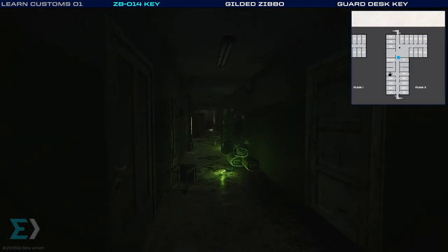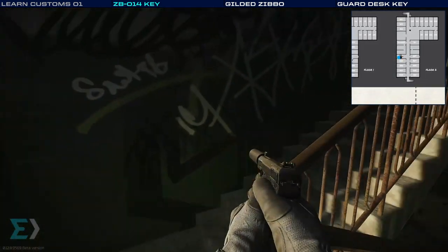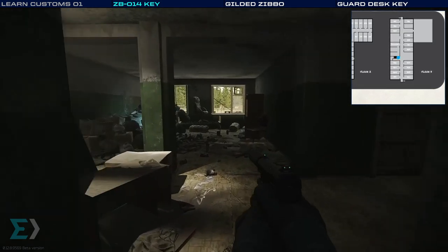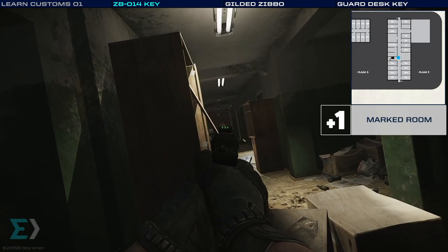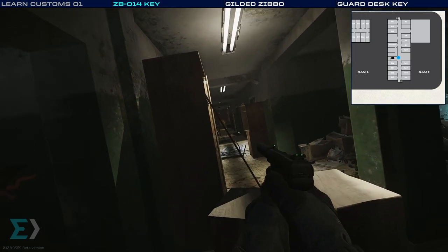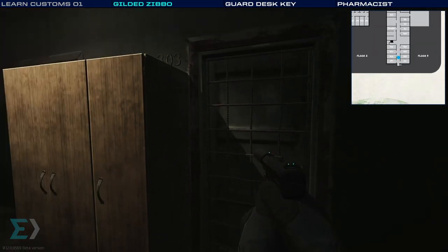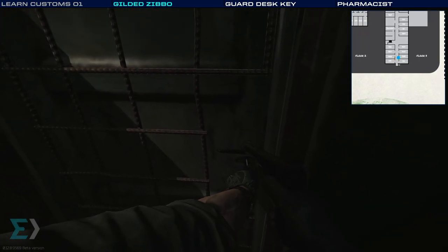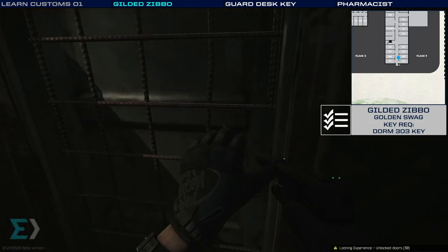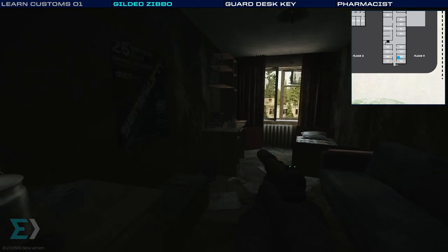We're going to head out, go back up the only indoor stairwell in dorms. Before we go right for our next objective, I want to point out another room worth knowing about at the end on the right — there you'll find the marked room. It's got a chance for high value loot and is often the main objective for people that visit the dorms. I tend to come here later in the raid because people will often be on this floor looking for that marked room.